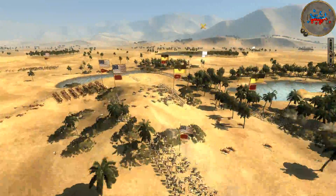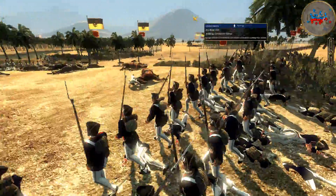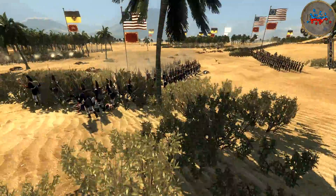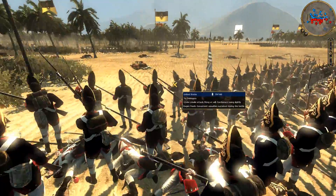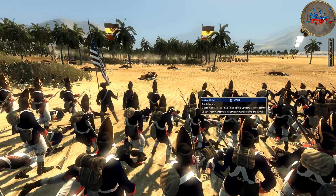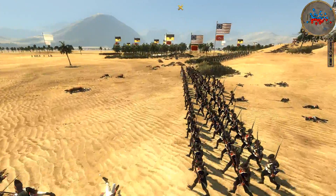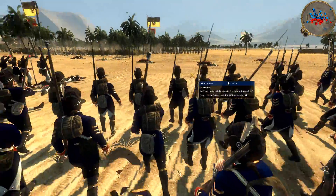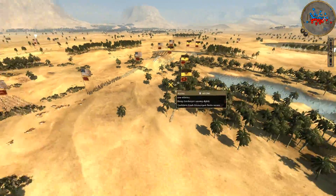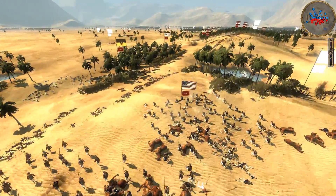Heading back over to the struggle between the United States and Austria — the Second New York is still holding against the Line Infantry and Hungarian Grenadiers. Here comes the First Delaware pushing in. Good volley there from Austria. Come on, reload boys — for America, for freedom, justice, and liberty. More U.S. Marines pushing forward as well, really trying to take on the Austrians. On the main fight, the Legion of the United States is holding back Austria.